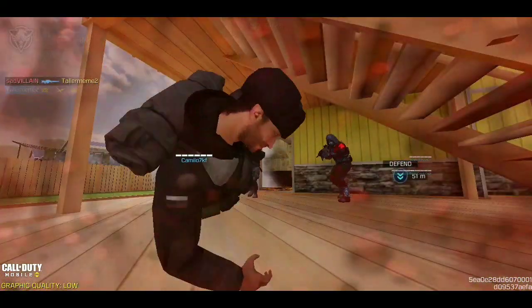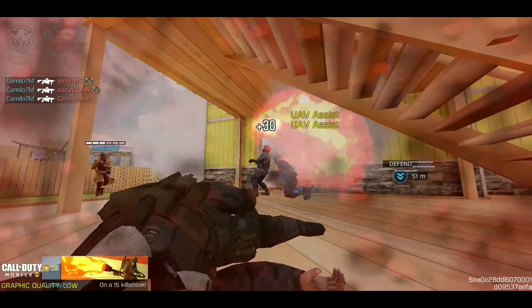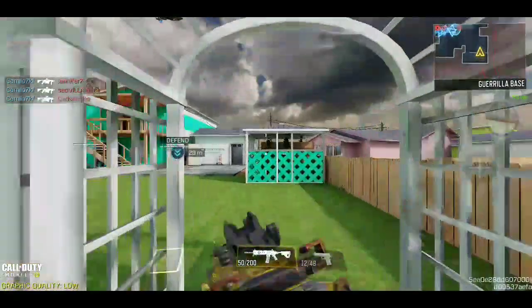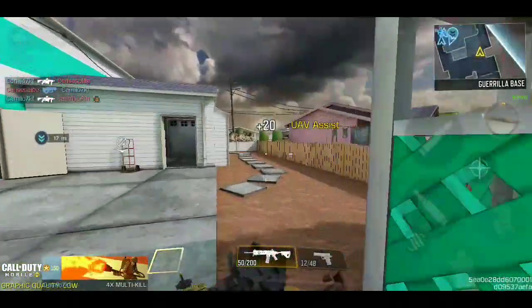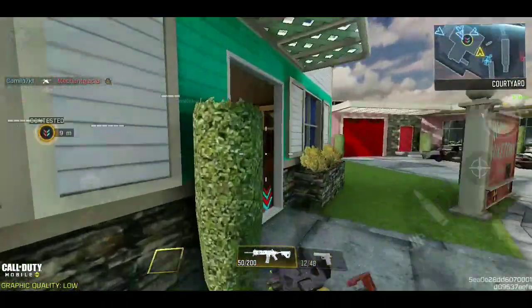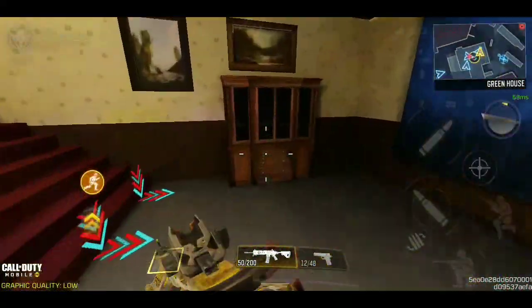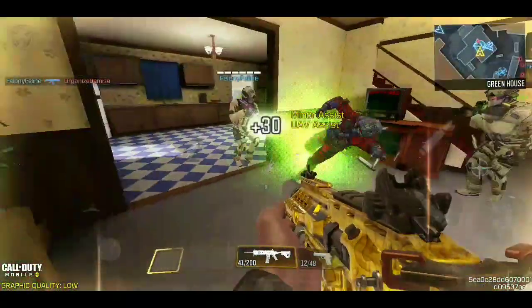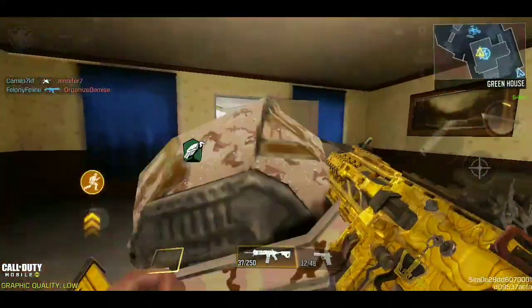For marksman rifles, there's basically no difference from snipers other than they do less damage and are bolt action — I honestly have no idea why Activision put them in two separate categories. For pistols, just use them anywhere and equip them while grinding for other camos. Whenever you run out of ammo, if you're not running Vulture, just switch to your pistol and get those kills.